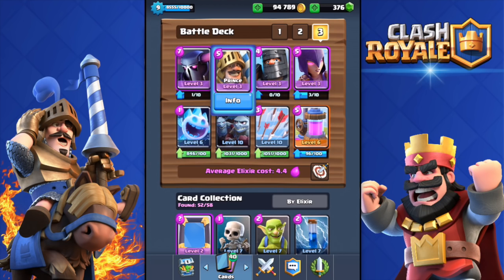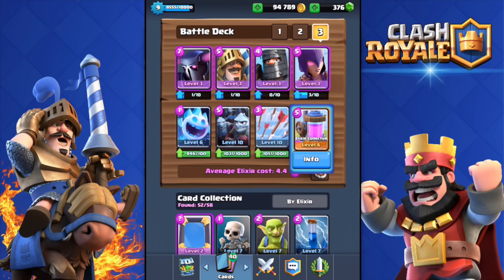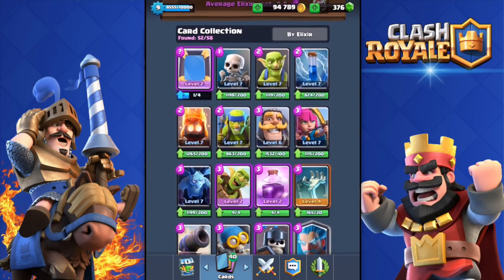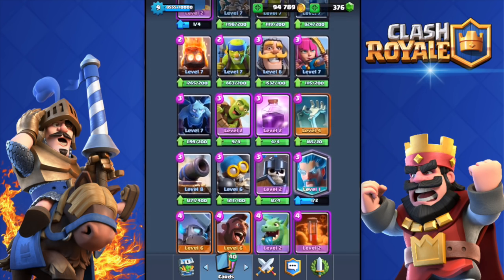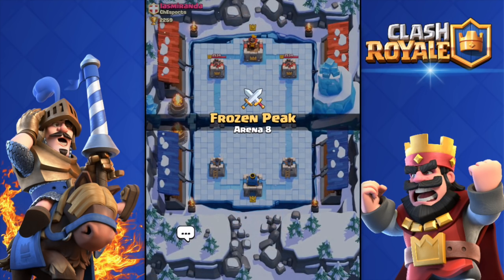The deck includes the PEKKA, the Dark Prince, and the Prince, along with the Witch, the Ice Spirit, the Minion Horde, the Arrows, and the Collector. If you don't have the Ice Wizard, you can use the Ice Spirit instead. So if you don't have the Ice Wizard, this is how the deck should look. I'll do one live attack with this deck and then come back and use the Ice Wizard instead of the Ice Spirit to show you how that version works.